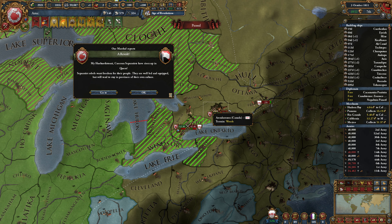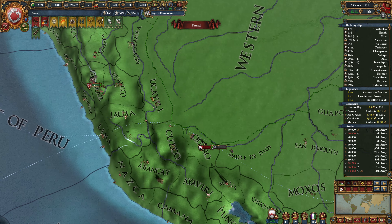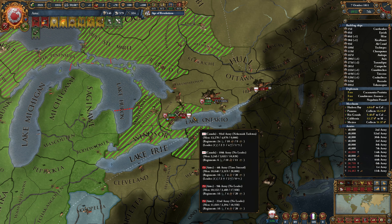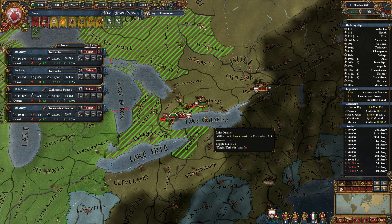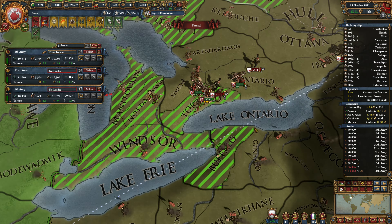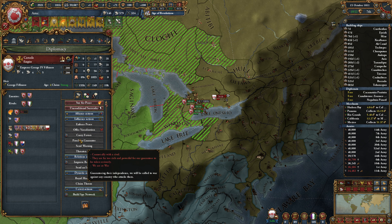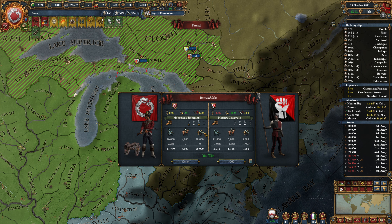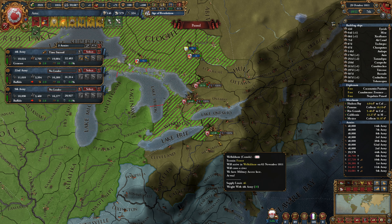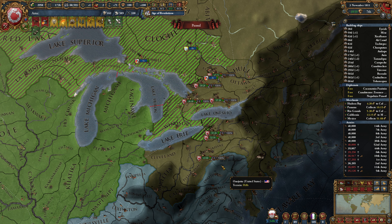We're actually stack wiping a number of their forces here. We didn't stack wipe here, but that's fine. This will stack wipe for sure. Canada is rapidly losing forces. They're down to 278k now and 17k manpower. This war is over. This war is super over. Canada just doesn't know it yet. This is unsustainable for Canada. It is actually relatively sustainable for us — not permanently sustainable. We're going to take losses and we'll run out of manpower eventually, but we're sustaining it better than they are.